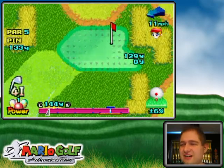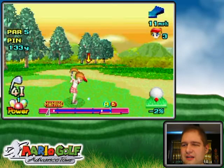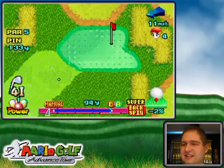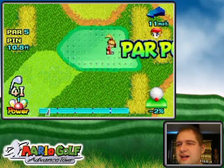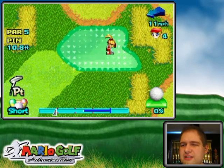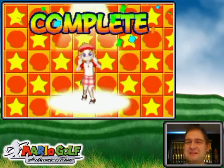I'm gonna have to use the four iron and give it a rip. Don't go out of bounds - just safely sit on the green with super backspin, please. I made it! Now I have a shot. Minigame complete!